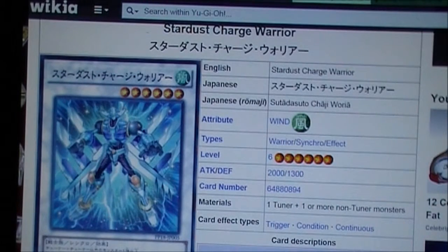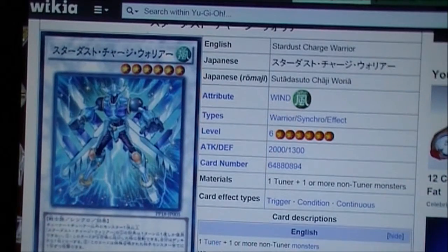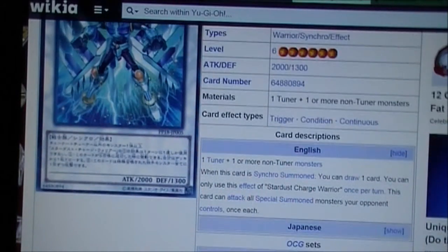It's a Wind, Level 6, 2000 attack, 3900 defense. Its synchro materials are one tuner and one or more non-tuner monsters, so it's generic — and that's always cool.